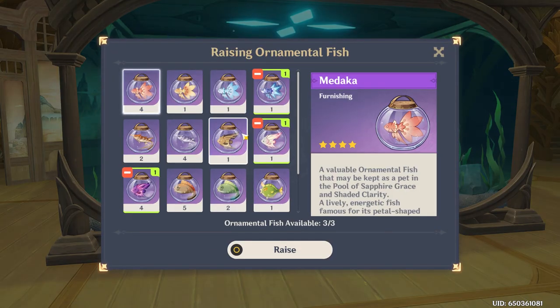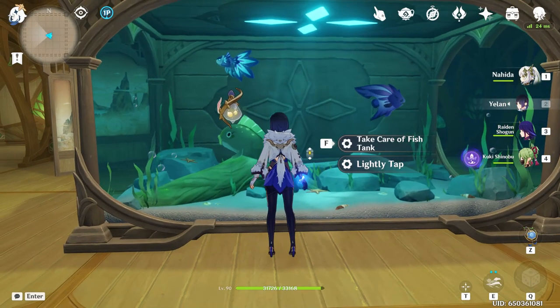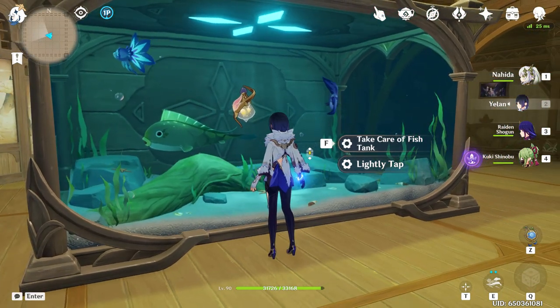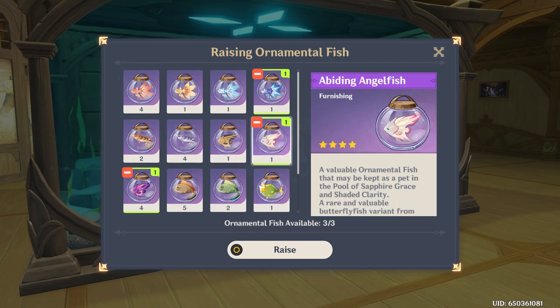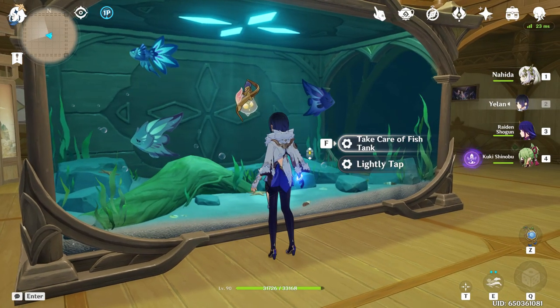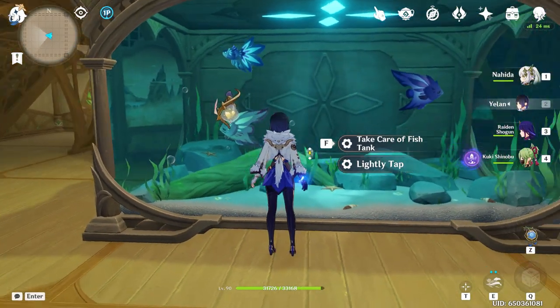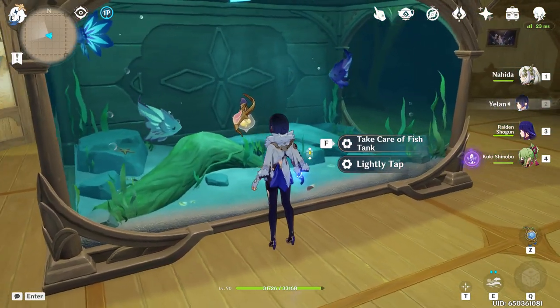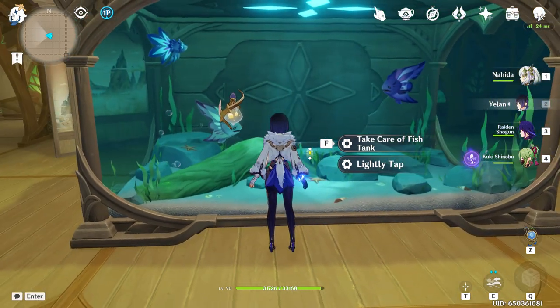If you tap on it, they just swim around — that wasn't as exciting as I thought it was going to be. But you can change out the fish. Say I didn't want that one and wanted this green one instead. I'm bad at knowing which fish are which. I like the pink one, but it came out as a green fish — I don't know, maybe I'm colorblind all of a sudden.